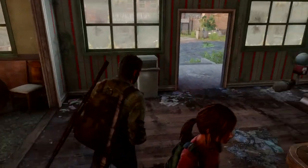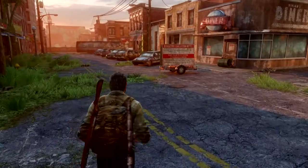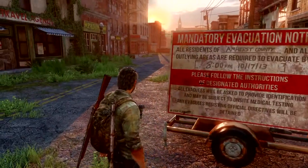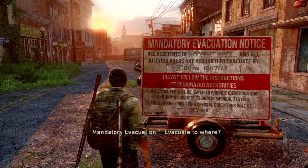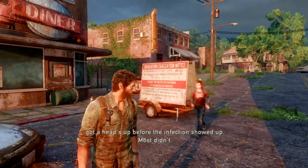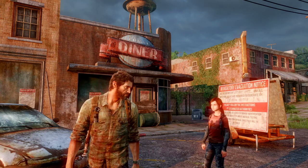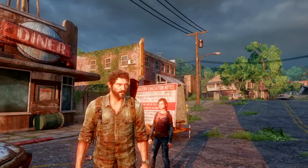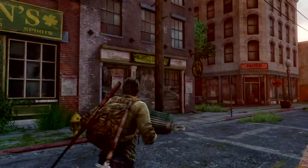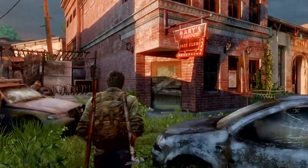Head outside and towards that camper at the bottom. There's a safe just there that we're going to come back to very shortly once we get the code. This looks like it would have been a pretty cool high street - a nice little diner, travel agency, Irish pub, fine antiquities, music shop, and a jazz club.